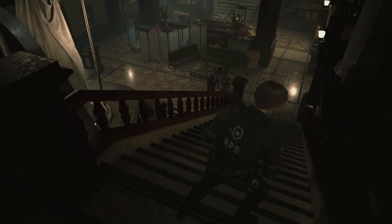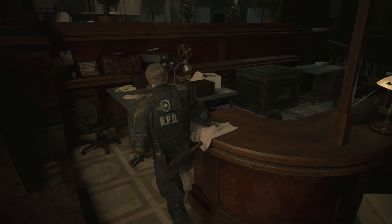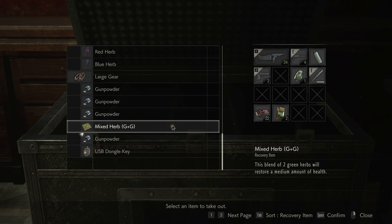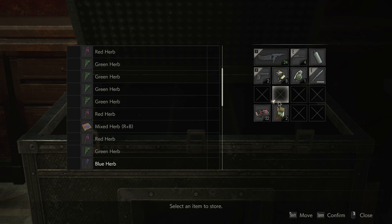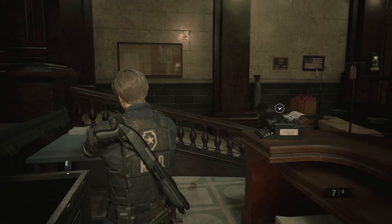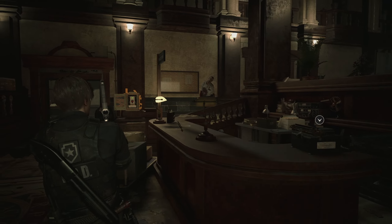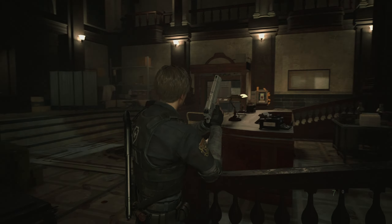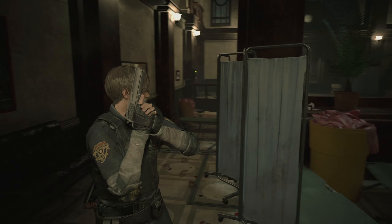Let's go out to the main lobby, save, and we'll call it there for this episode. Marvin, you're doing great. Let's tour our inventory — put the S.T.A.R.S. badge away, load up our magnum since we have magnum ammo, and put the extra away. That's going to be it for this episode — pretty intense episode. We've got a new best friend following us around everywhere, and it's not Marvin. Thanks for watching everybody — if you liked the episode, please leave a like, subscribe if you want more content like this, and I'll see you all in the next one.